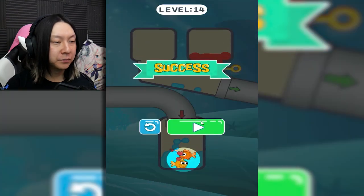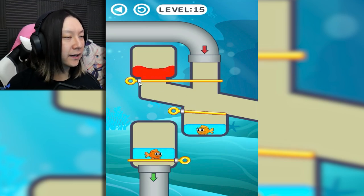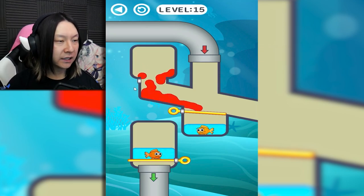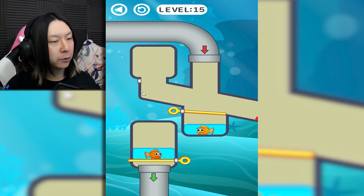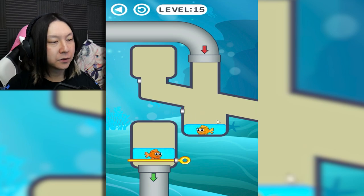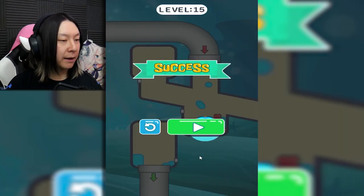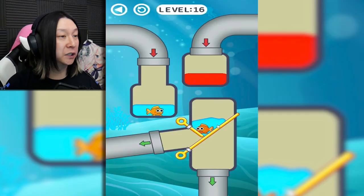Don't let that lava get through that pipe — just let the fish and the water go through. Here I think what we need to do is let the lava go past first. Yep, get out of here lava, nobody wants you here. Then we're gonna make her available for the fish to drop through the pipe right on top of her. There we go — first 15 levels done just like that. I don't know how many levels there are or if these are randomly generated.